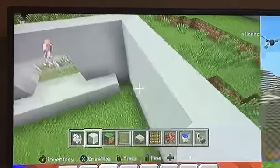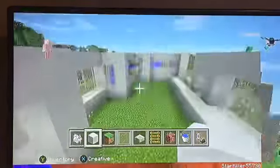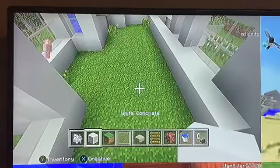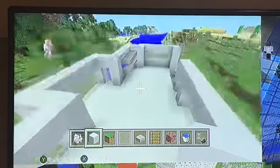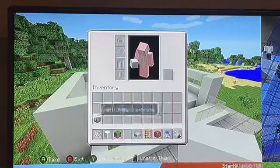Now go ahead and fill the inside — fill the entire floor with white concrete. We've got ourselves a nice looking floor.